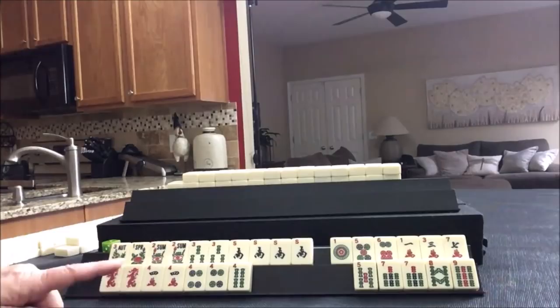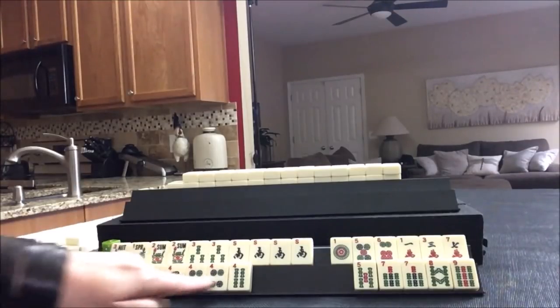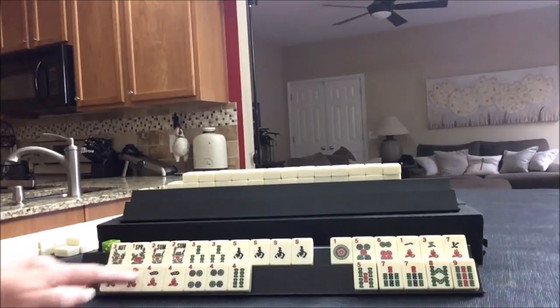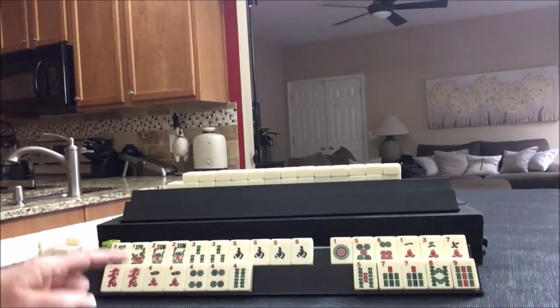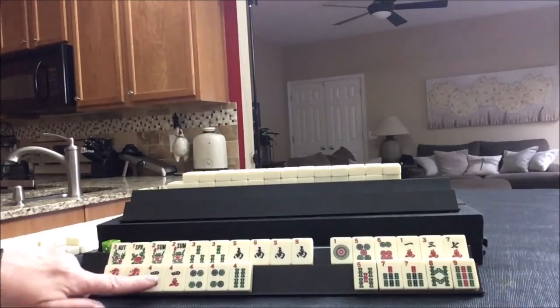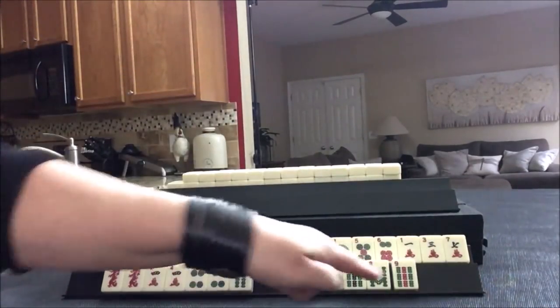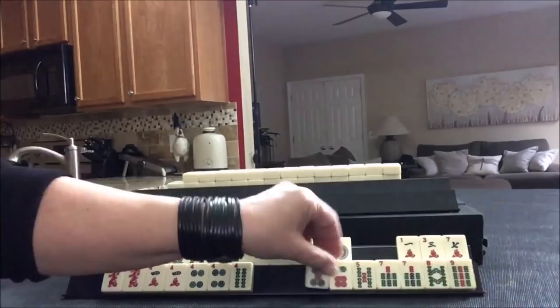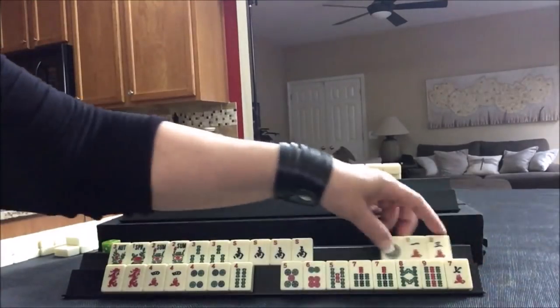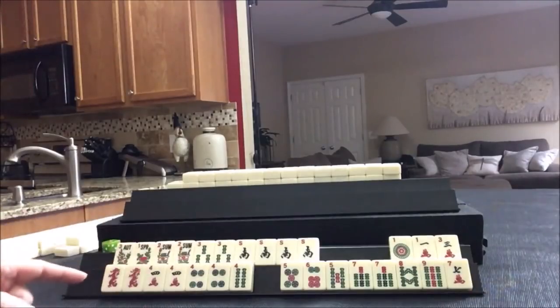That's a lot of discards. Let's see if we can come up with a plan for like numbers. We have seven tiles towards like numbers. Here's some consecutive five tiles - maybe five, six, seven, eight. Let's hold those for plan B, a consecutive run. Up here, I'd really love to play a quint.